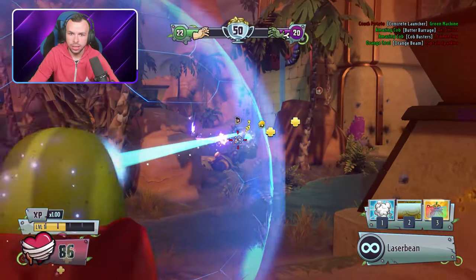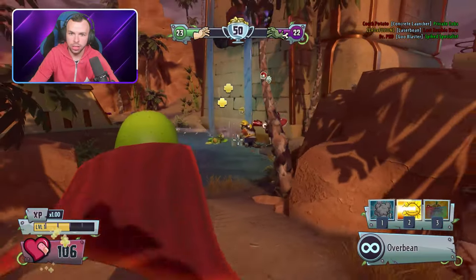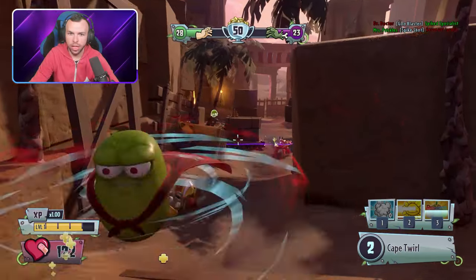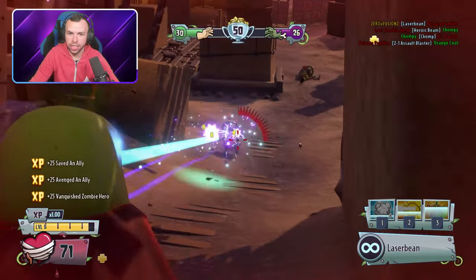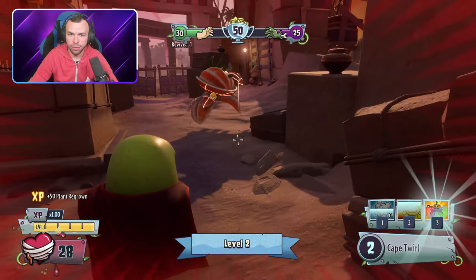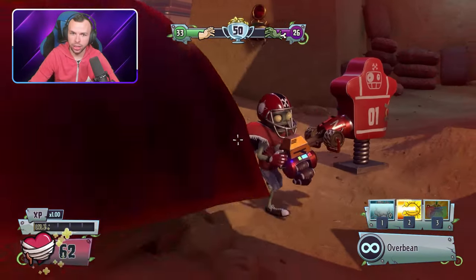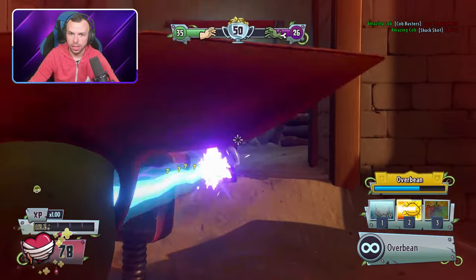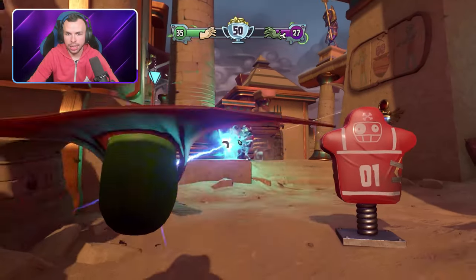Let's go and back up our Citron friend over here. I know there's an imp right there, I'm taking him down. There we go. Have you ever seen a super bean revive someone before? I think not. I'm actually kind of curious because there are certain bosses that you can play as. Right now we're playing as a super bean which is just a normal boss that you get in the game.